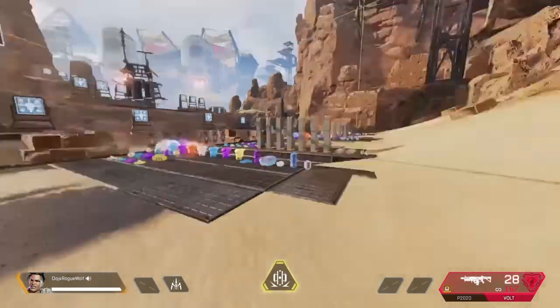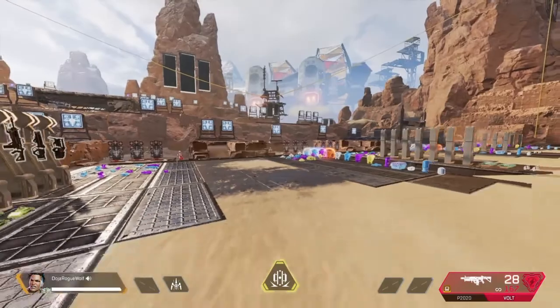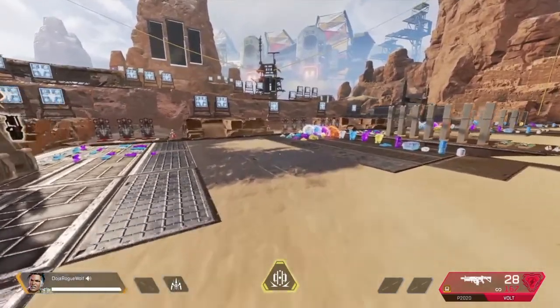How you turn Maggie's ultimate into a spinning fireball is whenever you use her ultimate, you aim her tactical down and hit the ultimate. You gotta do it pretty precisely, but it works just like this.